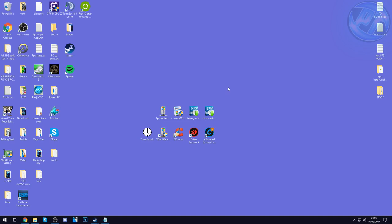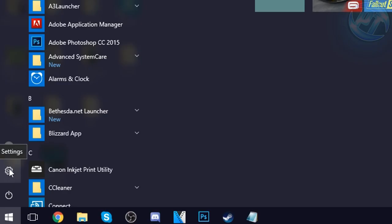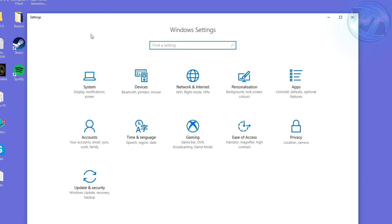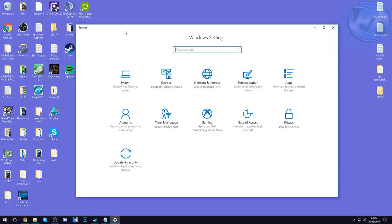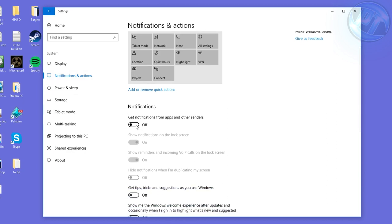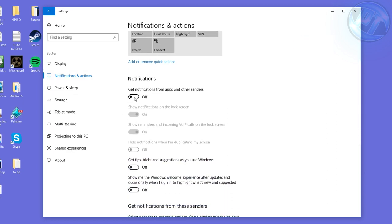Now we're going to sort out Windows Settings. Go into the bottom left, hit the little settings cog, and you'll be given this tab. We're going to be turning off every unnecessary Windows option and setting running in the background — this will increase performance drastically, especially for lower and mid-range PCs. Start by going into the System option at the top left, then go into Notifications and Actions. Inside here, switch all of these to the Off position — Get Notifications from Apps and Other Senders: Off.